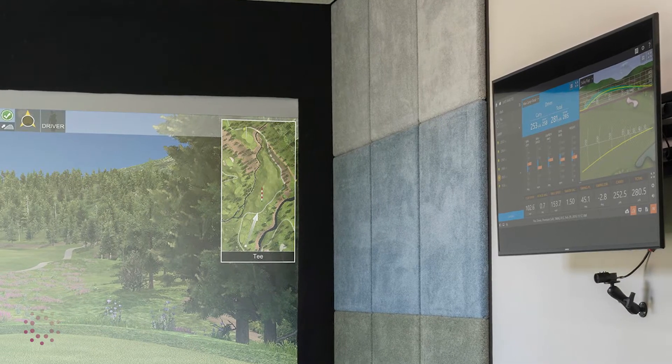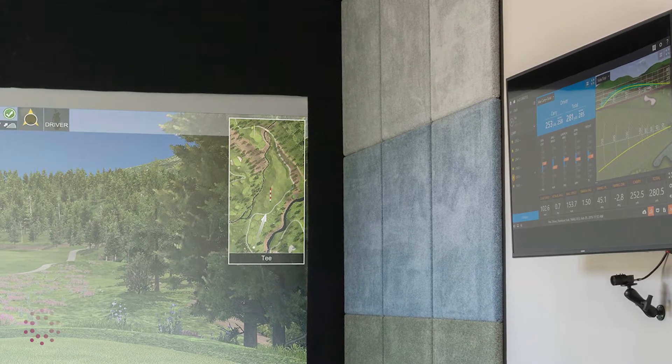Again, far from your only option. This other image here has padded carpet panels with colors representing ground, sky, and clouds. But you could also have a mural of Pebble Beach, your high school football colors, or even a giant Toronto Maple Leafs logo — they're probably gonna win eventually, right?